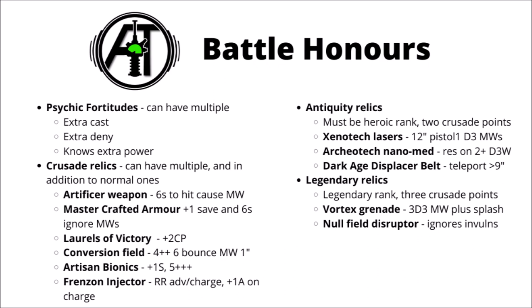The Antiquity Relics can only be taken on Heroic rank or better characters and cost 2 Crusade points rather than 1, representing that they're a little bit stronger. There's the Xenotech Laspistol — a pistol that fires one shot and if it hits causes D3 mortal wounds. There's an Archeotech Nanomedic, which allows you to roll a dice when you die and on a 2+ get back up with D3 wounds remaining. There's also a Dark Age Displacer Belt, which allows the character to teleport every turn and set up greater than nine inches away from the enemy — that sounds just a little bit daft, but would be really scary with certain fighty or shooty characters. Finally, the Legendary Relics cost 3 Crusade points — so you will be handing your opponents some command point advantages. These include the Vortex Grenade, a 6-inch single shot weapon causing 3D3 mortal wounds on the primary target and D3 mortal wounds on a 4+ to anyone within 6 inches, and a Norfield Disruptor which means your character ignores invulnerable saves. Overall, plenty of ways to upgrade all your units, characters and psykers.